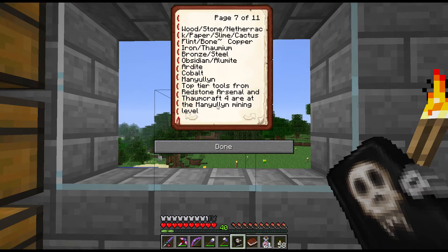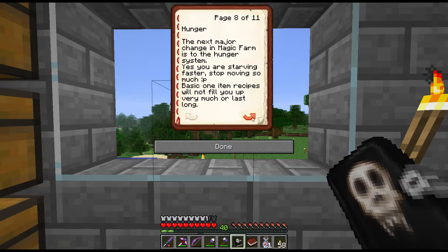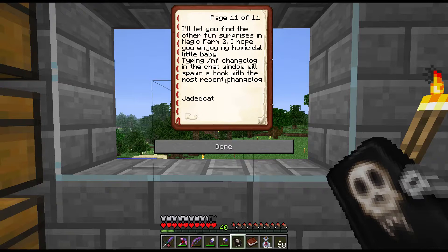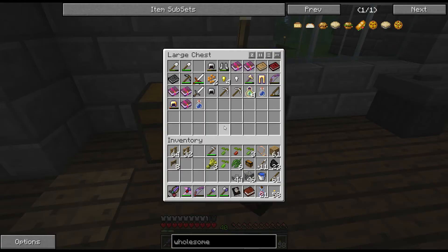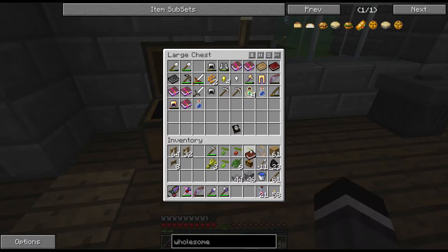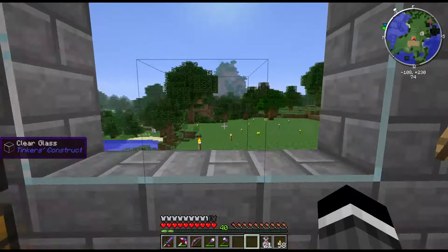Maybe just the Redstone Arsenal pickaxe would be good. Another thing — at the very end it says if you type 'MF change log' in the chat window you'll get a book with the latest changelog. You should really be reading that before you download an update, because sometimes, especially on these earlier beta packs, there are world-changing things that have been changed.